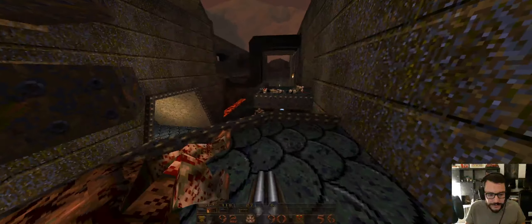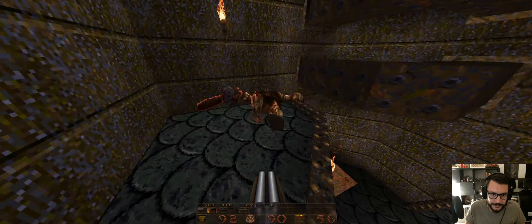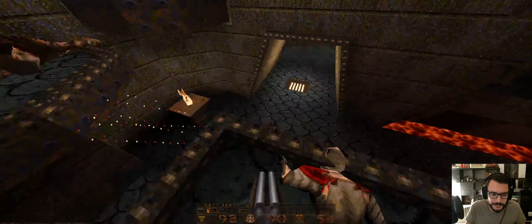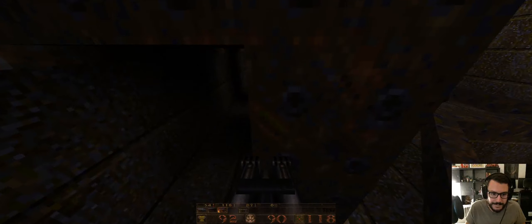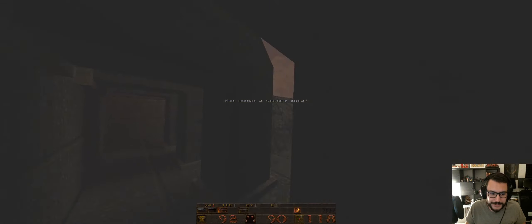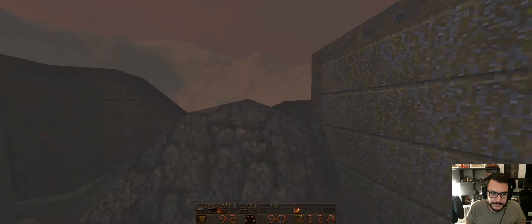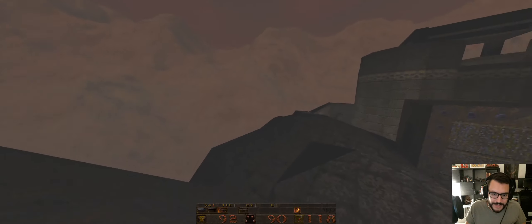What would have been cool was a monster jump right there, so that when the player is standing on this platform he's not so comfortable. Check this out — that's an awesome secret. I guess he clipped it so I can't exit the map.